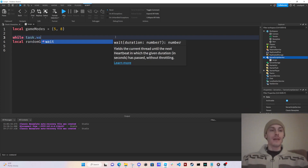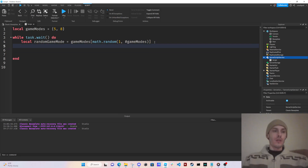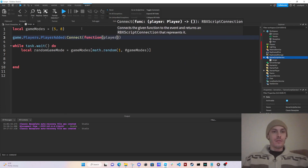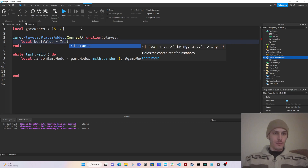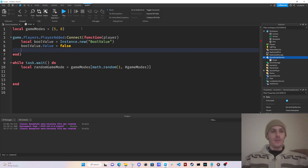We're going to make a while loop with task.wait just so we can keep this running. Inside it, we're going to set up game.Players.PlayerAdded, connect a function with the player parameter, and create an instance: local boolValue equals Instance.new('BoolValue'). Then boolValue.Value equals false.